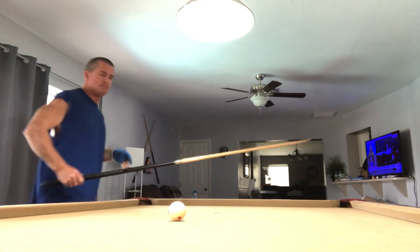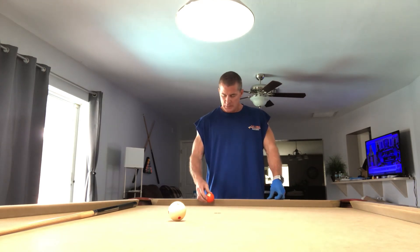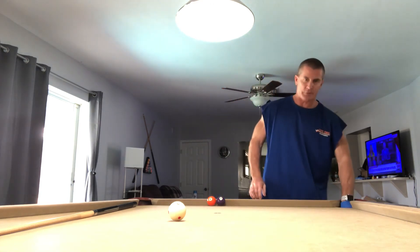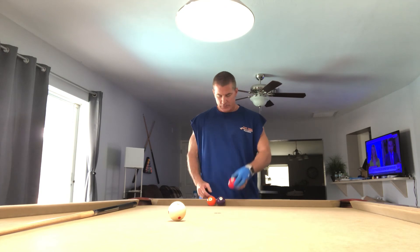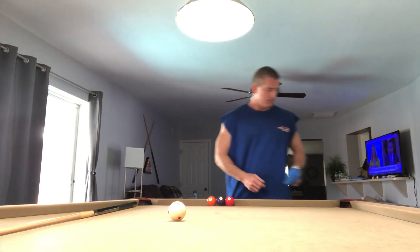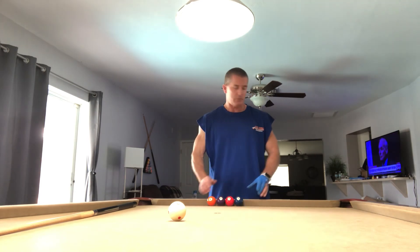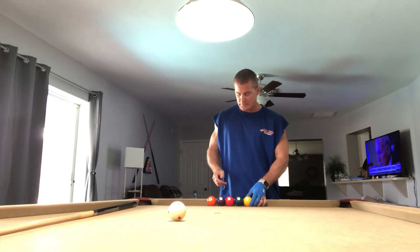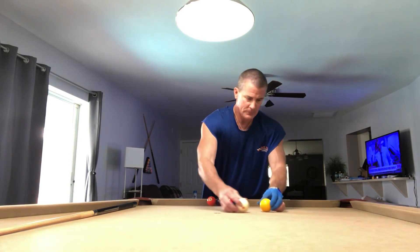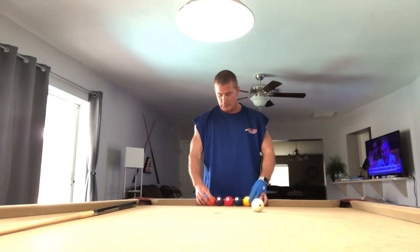In review: the fifth shot was your cut shot. The fourth shot was off the rail — don't be afraid to use the rails, leave yourself an angle. The third shot you'll need to improve in this game is a follow — cue ball follows forward. The second shot is the draw — reverse spin brings the cue ball backwards. The first shot to practice is the stop shot — when we make contact the cue ball stops in its tracks. Those are the five shots essential to improve in this game.